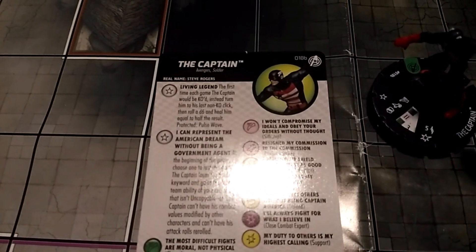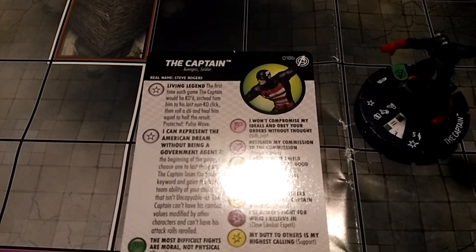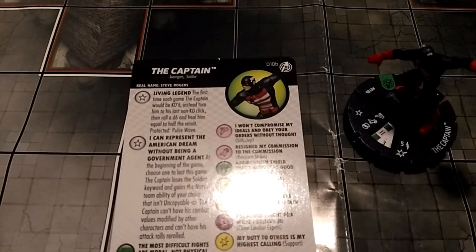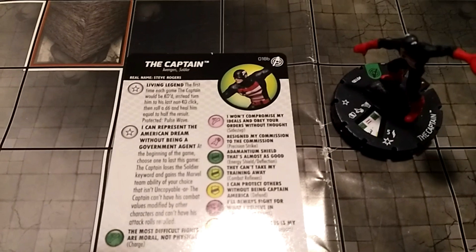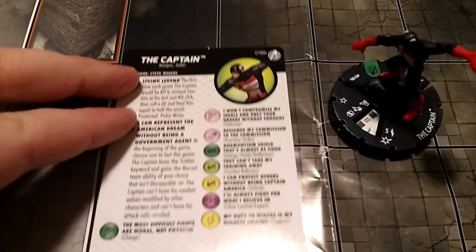He also has a trait, Living Legend: the first time each game he'd be KO'd, you may instead turn him into his last non-KO click, roll a d6, and heal him half the result — protected pulse wave. So not only does he have about six clicks of life, he could potentially have two to four more after that, and that is nuts for the points.